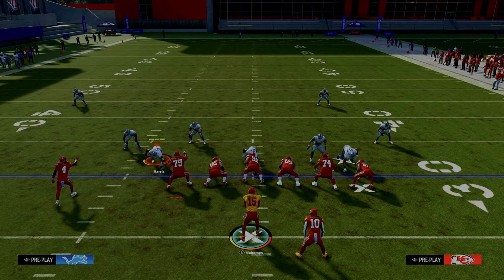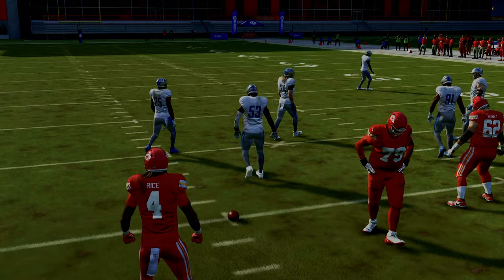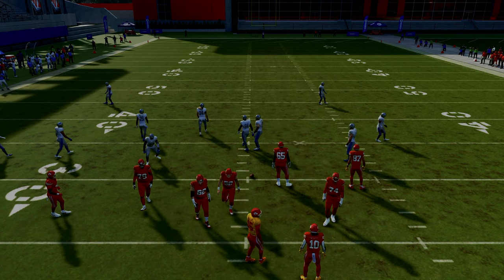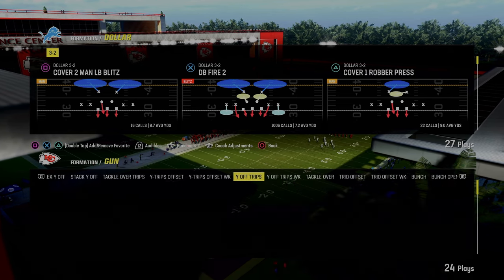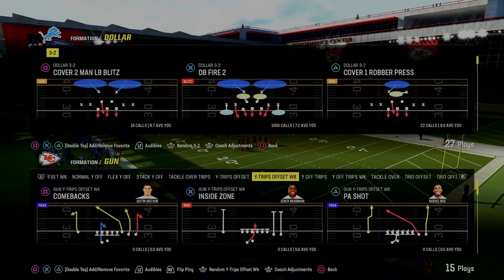At this point in the video, you're probably saying: we've been throwing the ball to the left a lot — what are we going to do if we're on the left hash and want to attack the right hash with simple audibles? What I like to do is audible into the Y trips formation — the Y trips offset week. This is a formation that Cole Boates made pretty famous last year because of the motion halfback swing.